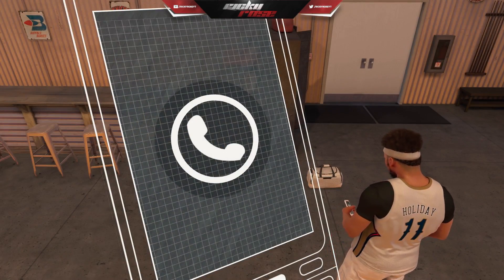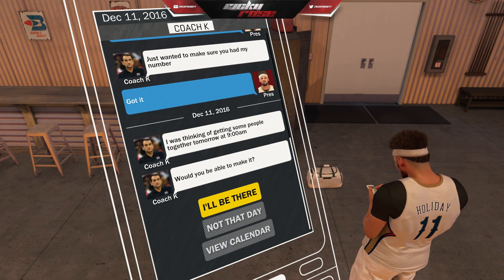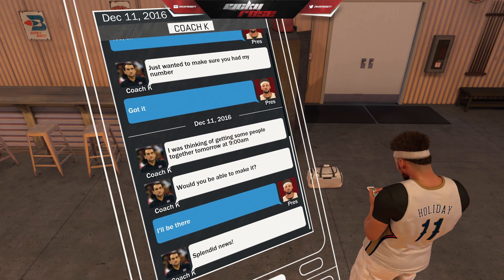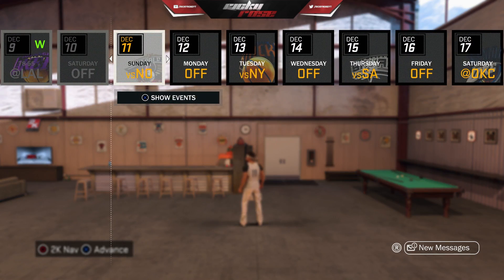You do get it from Coach K — that's basically your connection when it comes to that. You get it through texts. The first text you usually get from him is around November, but then the second one is around December 4th. The last one that you do get is on December 12th.